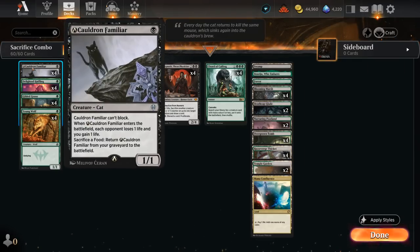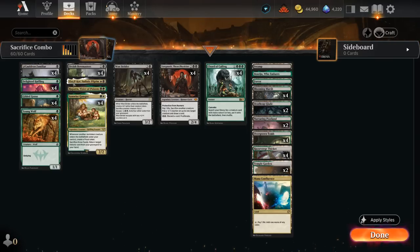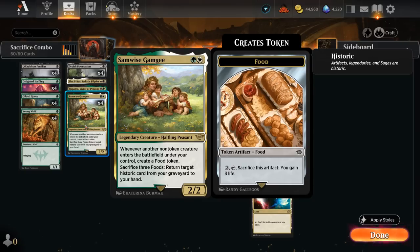Turn one Familiar can drain the opponent for one when it enters, and can also sacrifice a food token to return Familiar from our graveyard to the battlefield. Then turn two we can play Samwise, which says whenever another non-token creature enters the battlefield under our control, create a food token. Samwise can also sacrifice three food tokens to return a historic card from our graveyard to our hand, which includes our legendary creatures.